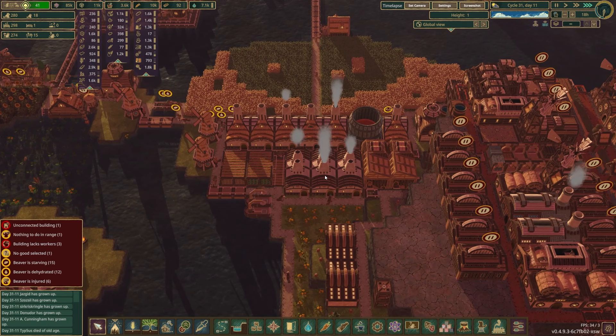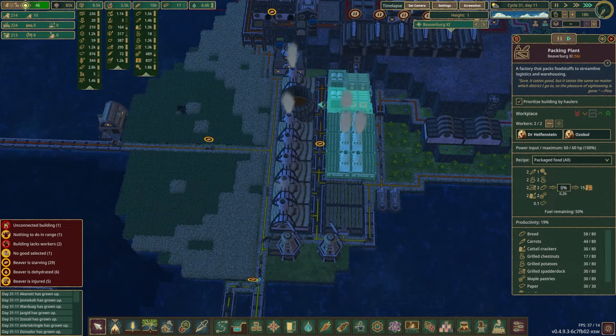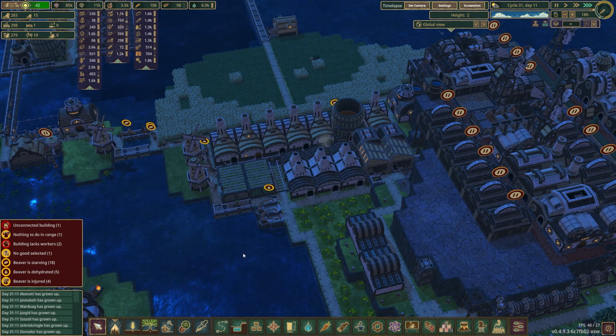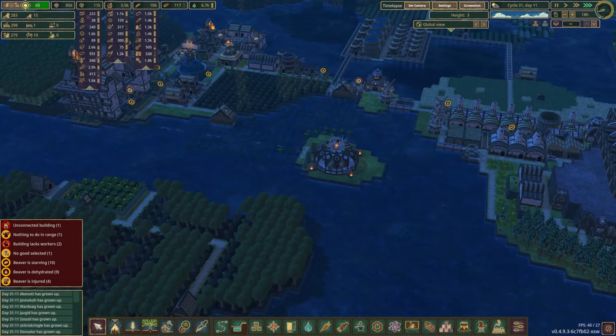I believe our chestnut grilling situation should vastly improve as we have enough logs. Look at these guys go! And it's good that these right next to the packing plants are going to be working correctly again because that's a lot of stuff to schlep around. So we'll let them take care of what they need to take care of. Do these take logs too to burn? No — they just take power to actually mechanically pack things. So that's a good thing — glad we fixed that.